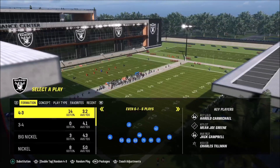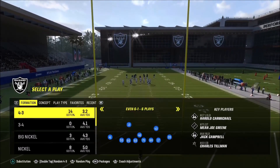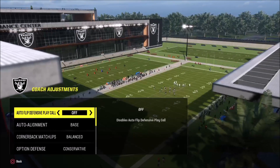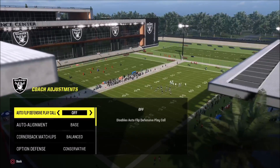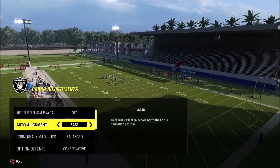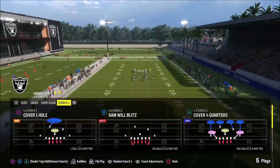For coaching adjustments, when you're at your defensive selection screen just press the right stick in. We're going to turn auto flip defenses to off, auto align to base, and set our option defense to conservative.